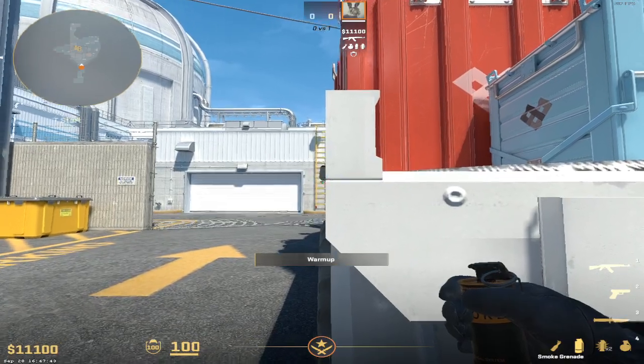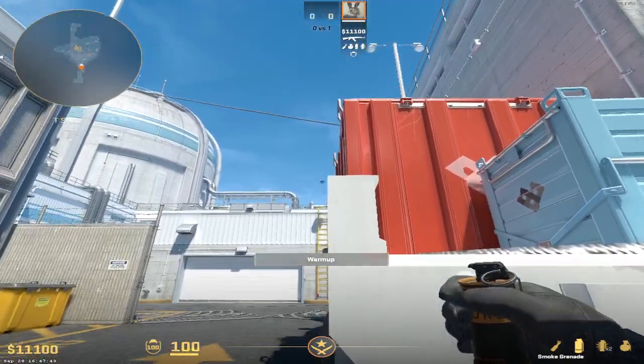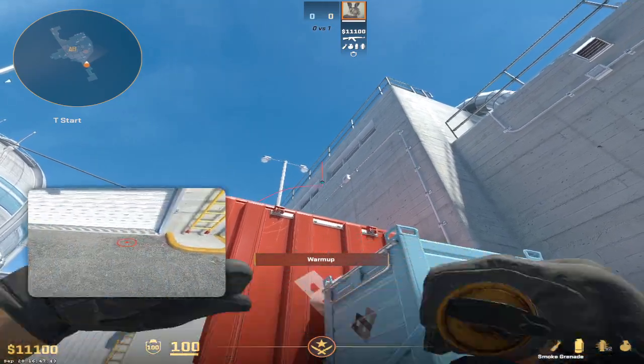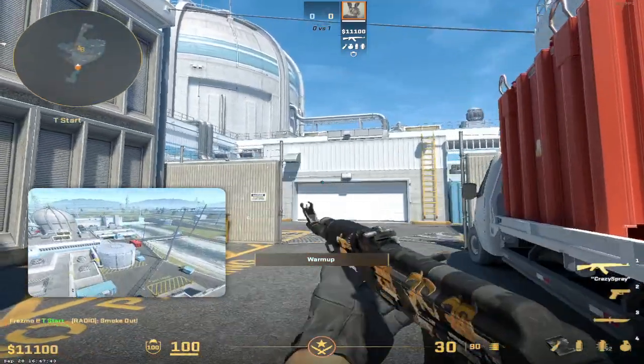First, you want to crouch into this line here, like this sort of line of the truck. With this line into the middle, aim in the middle of it and jump throw.